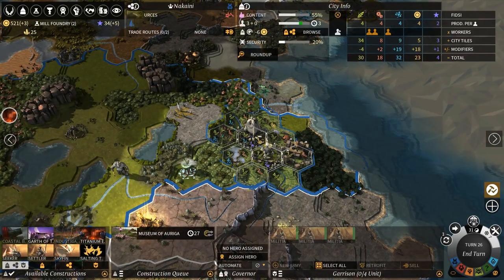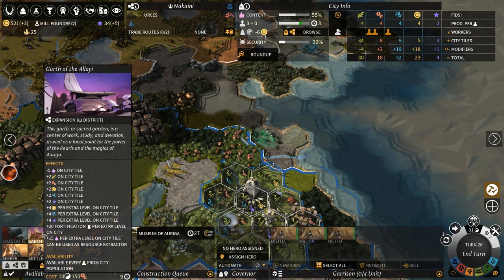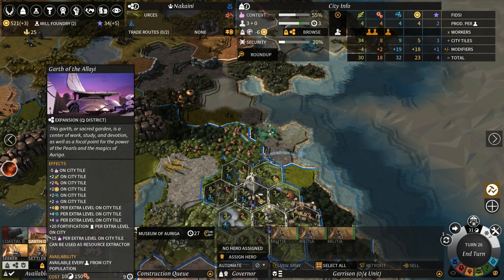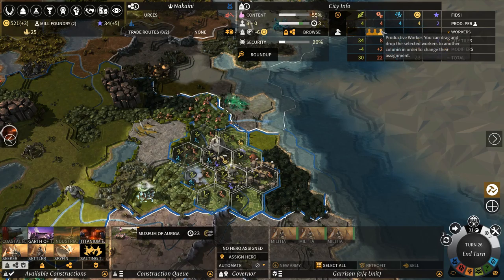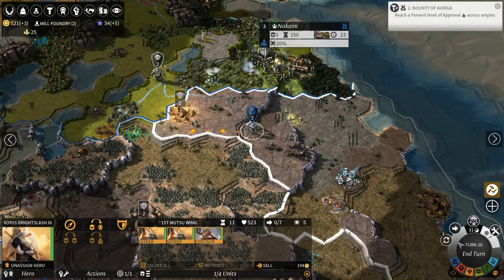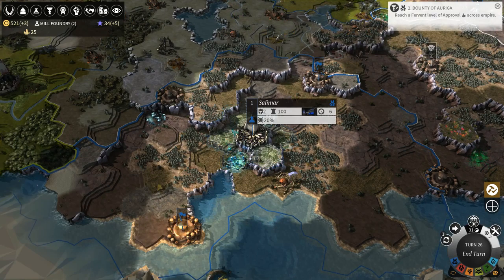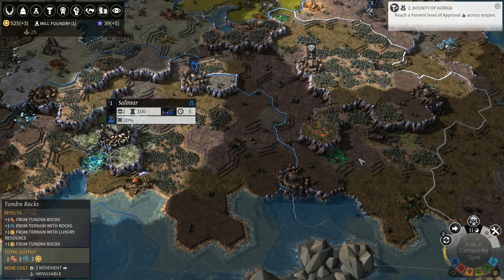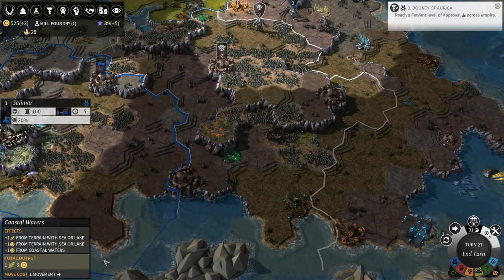Museum of Orega - 27 turns to build. This would give us a lot of stuff. This is basically the ghetto - the extra district. It gives you production at the cost of people's happiness, it's a ghetto in my book. 23 turns might be good enough. These guys I don't like. We're still researching the Mill Foundry - I want the Mill Foundry in most of my cities once I research it, and I will obviously want a lot of cities.